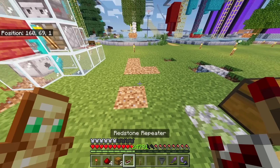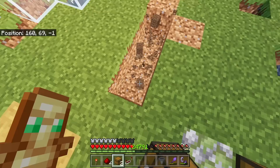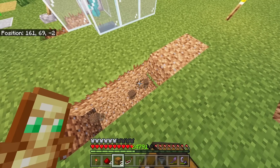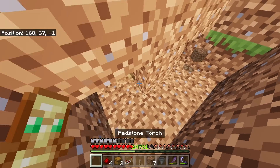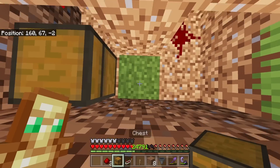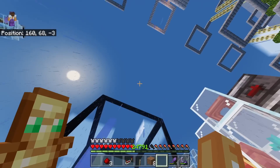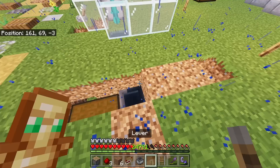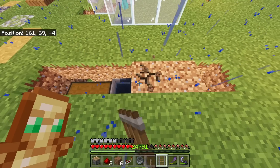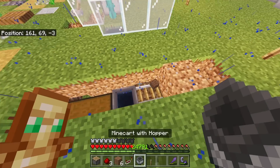First things first, we need to do a little bit of digging to add our chest and hoppers. Remove three blocks here, and another three, then one on each side. The front block is for a torch and the floor block is for redstone dust. Place a double chest at the front, and a hopper at the back of it. Now we're going to add a rail one block behind the hopper and on top place a hopper minecart.